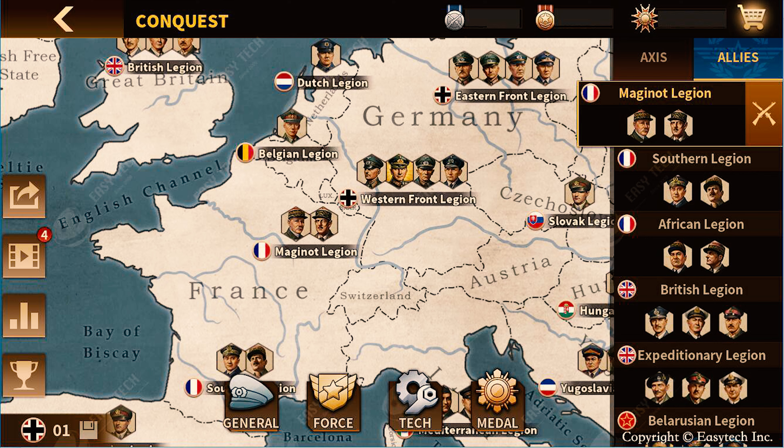We have the British Legion, the Expeditionary Legion, and the Belarusian Legion, so technically this is quite interesting. The British Legion has Downing and Alexander. The Expeditionary Legion has Montgomery, Slim, and Cunningham. For the African Legion you have two — I think Tassigny and another one whose name I don't know.